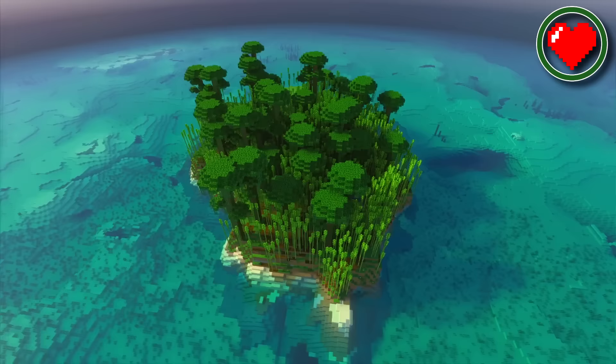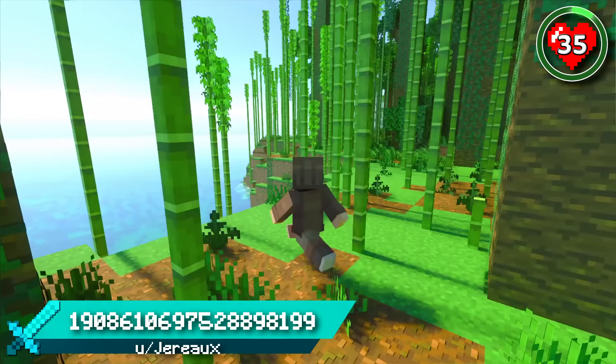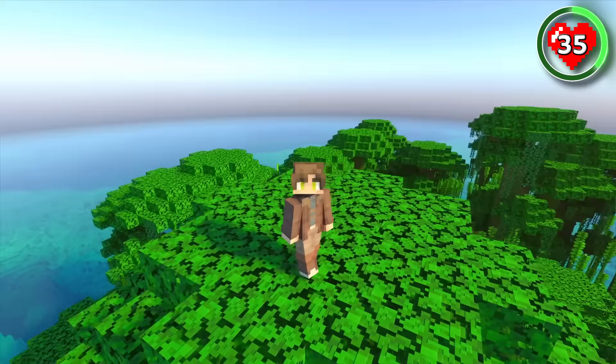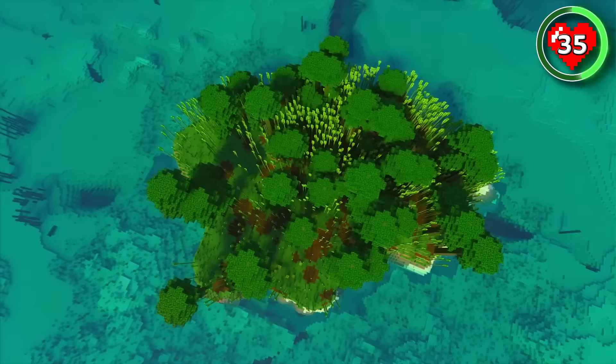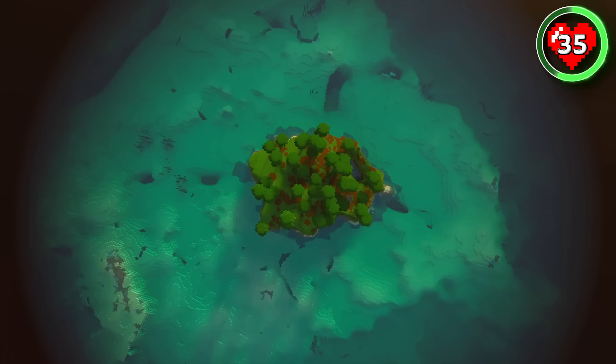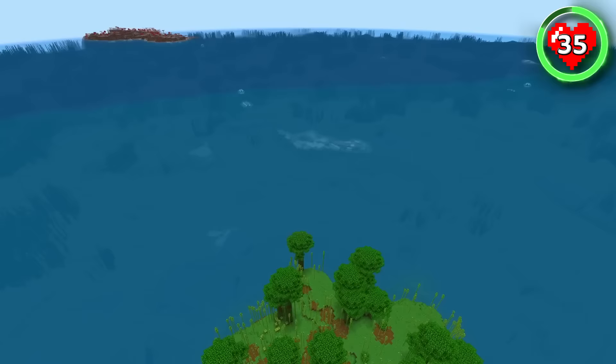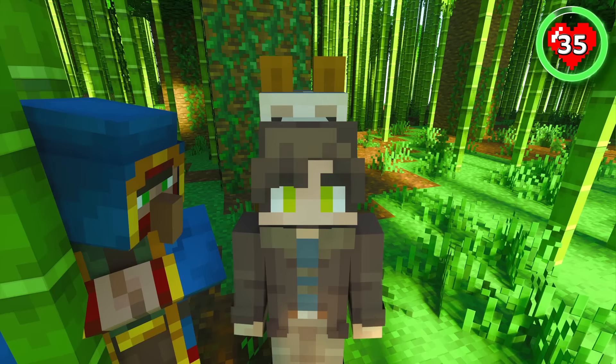Here's another seed that forces you to experiment with one of Minecraft's newest wood types by spawning you on a bamboo survival island. Jungle islands are super hard to find, especially this far away from the mainland, so to have one right at spawn covered in bamboo is incredibly rare. Literally the only other land in sight are the four mushroom fields surrounding the island. If you want an isolated bamboo survival experience, you won't find better than this seed.